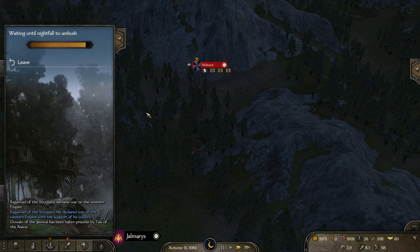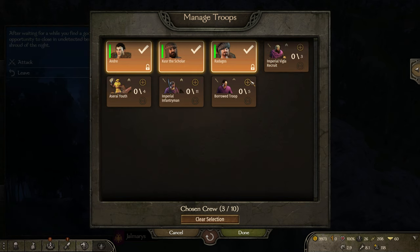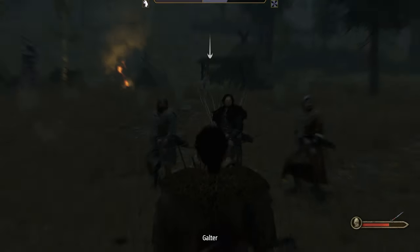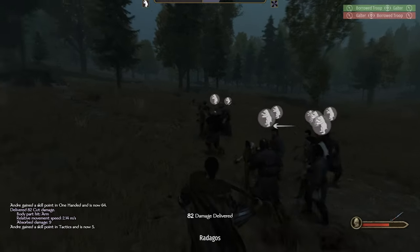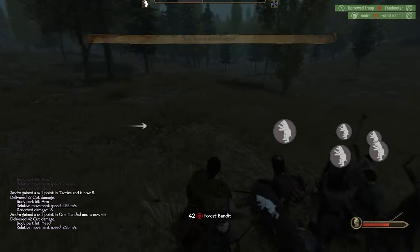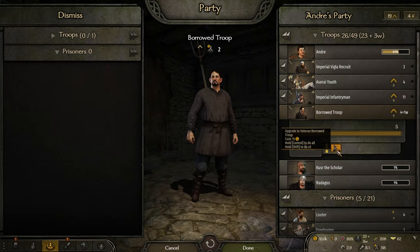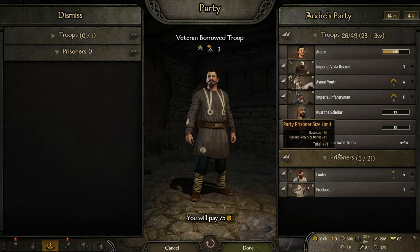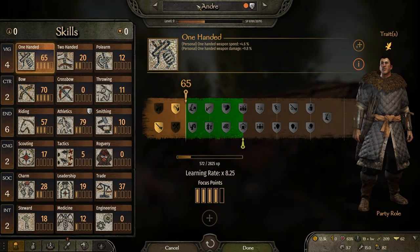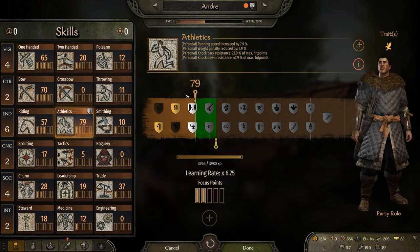We again use the borrowed troops to finish side quests. We storm the bandit lair and win. All borrowed troops survive, so we upgrade them and send them home. The fight finally gets us to the Having Going perk.